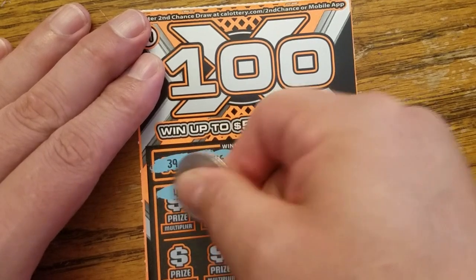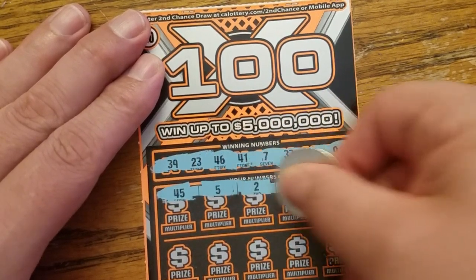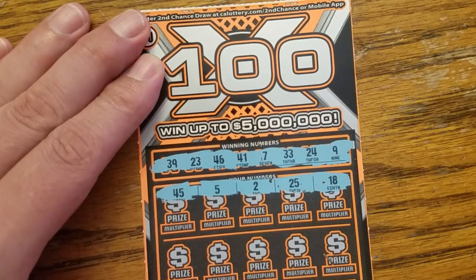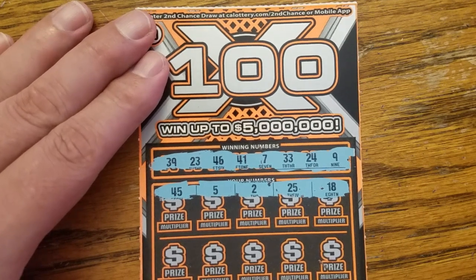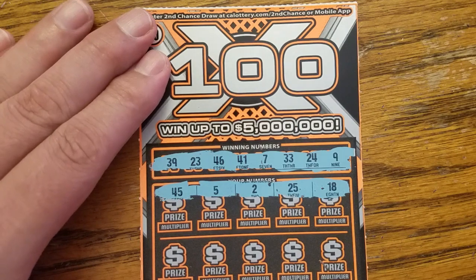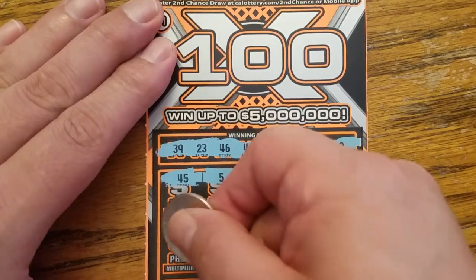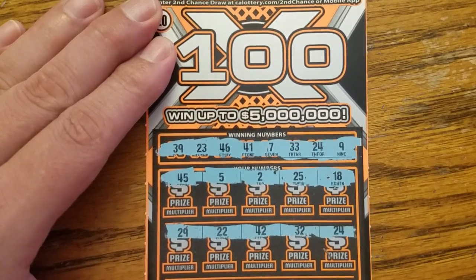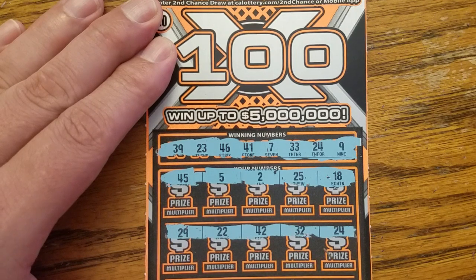All right, top row: 45, number five, 25, and 18 — no top row win. Second row: 29, 42, 32, 24 — right on, we've got a winner! Number 24 matched.